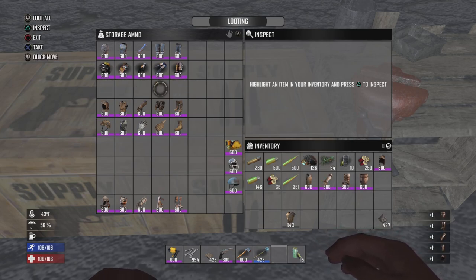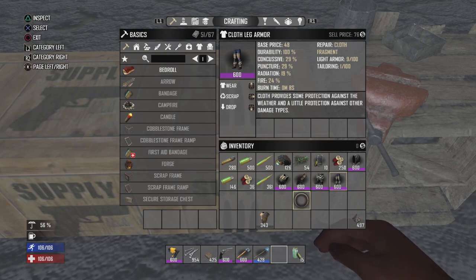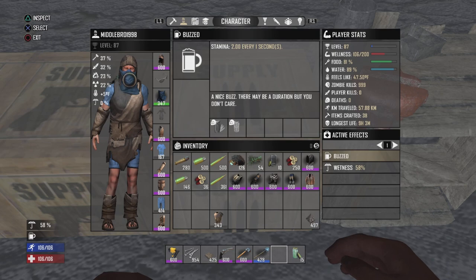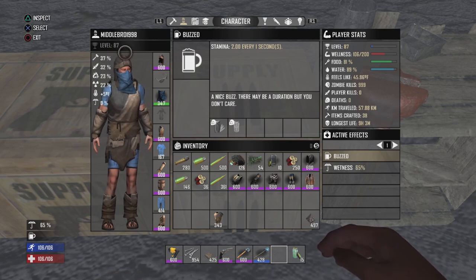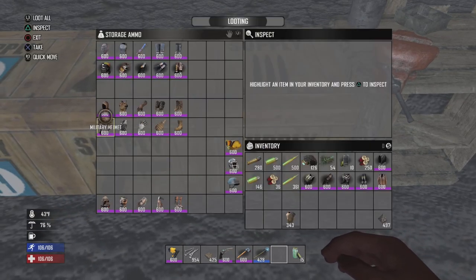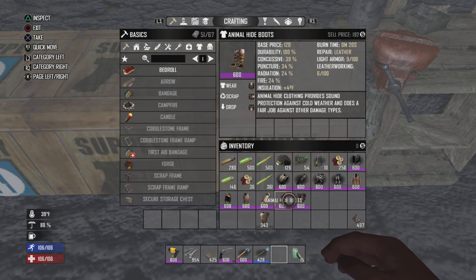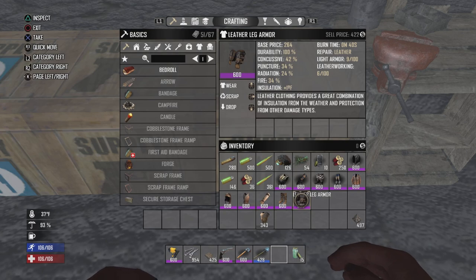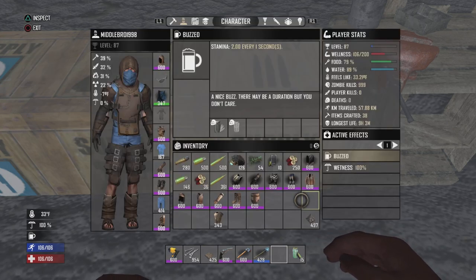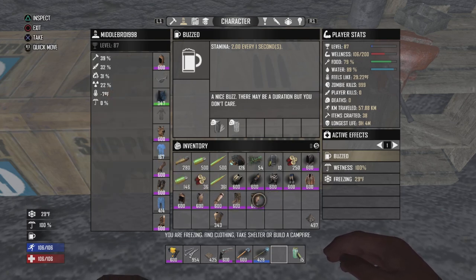I'm going to grab the animal hides to show you what that looks like. Keep in mind I'm using a level 600 for an example on all these so you have an idea of what you get overall. Looks pretty good for animal hide. One thing to note about animal hide is that it gives you plus four insulation for every piece of the set you put on. You get a nice Assassin's Creed looking vibe with the hood — really nice.